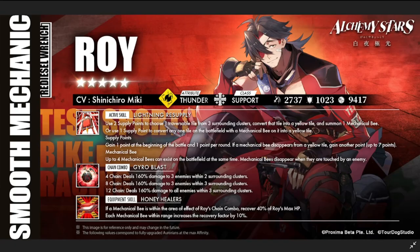Hey everyone, welcome to Alchemy Stars. We have here Roy, also called Red Diesel Wrench. His skill preview shows he's a five-star thunder element — I was actually thinking he was fire — support class, with decent attack for a support unit. Let's check out his skills.